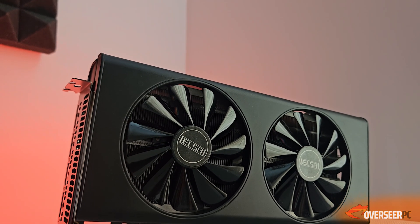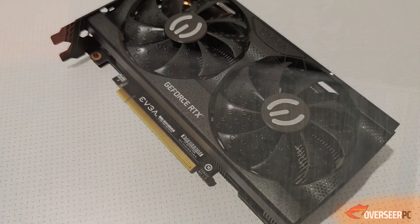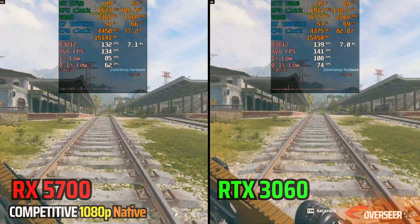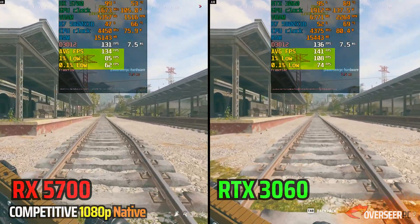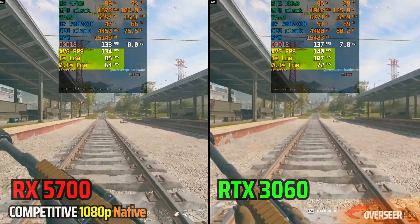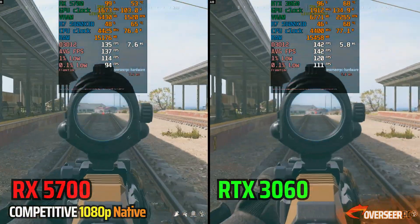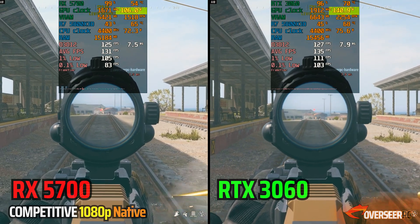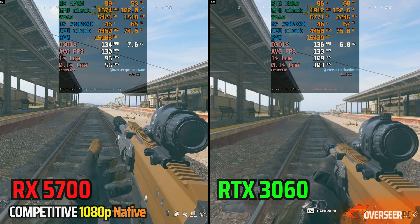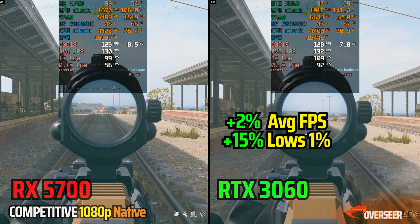Now let's see how the RX 5700 compares against the RTX 3060 12GB, which is $120 more expensive. Starting with Warzone, it's actually pretty close — the RTX 3060 has slightly higher lows and FPS, but not by much. The RX 5700 is pretty competitive here and doesn't require a whole lot of power either. You're trading efficiency for a slight bump in performance. Is that worth $120? For me, probably not — it's too expensive.